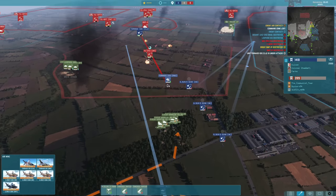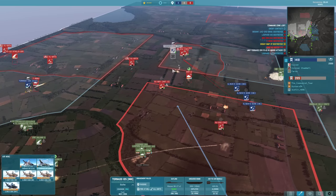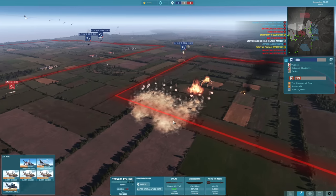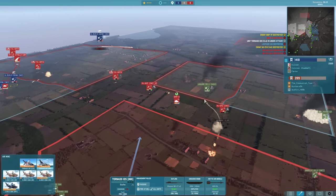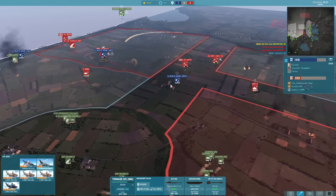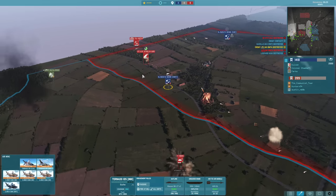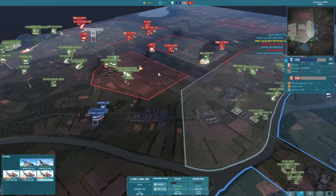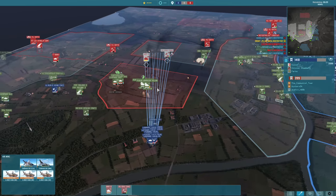I'm going to be bringing in my Tornado IDS for a strike onto enemy AA, and you can see the GR-91s — I focused down one helicopter at a time, so I managed to take out both of the Mi-24Vs. I'm going to focus down the Mi-8 MTA and hopefully try and bomb out the Strela 10M, but my HE bombs actually do absolutely nothing — not ideal. But we have dealt with a lot of these helicopters, which is really nice.